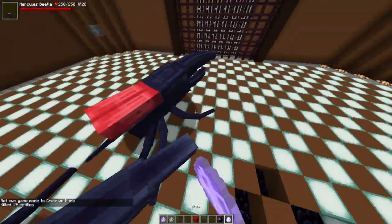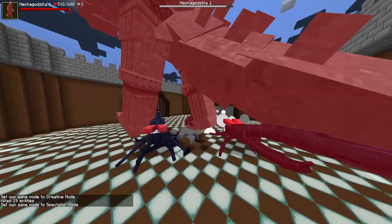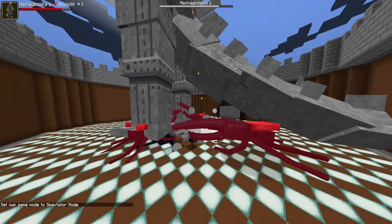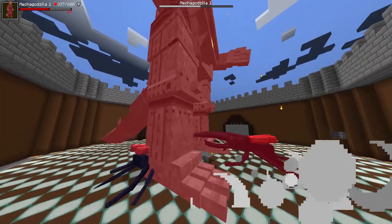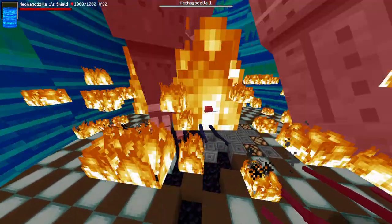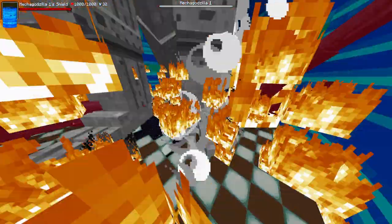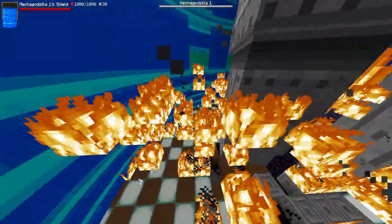Three versus three: spawning in one Mechagodzilla, then another, then another. He's doing the shield thing — which means fire. The fire only engulfs the stage when he does this move. There must be a random chance of him triggering it.